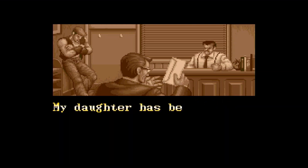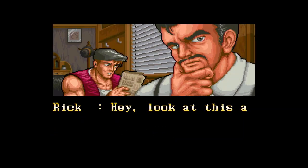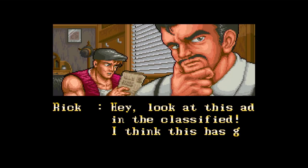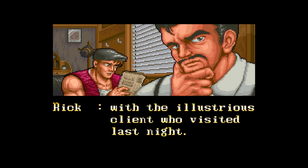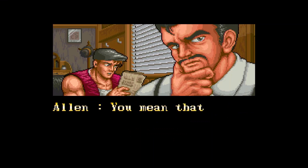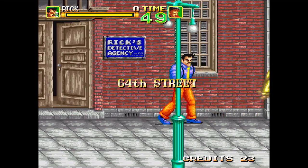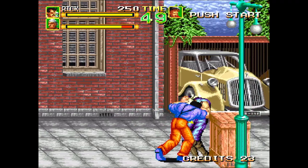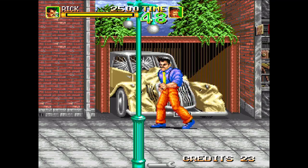The game opens to a story sequence. In Detective Rick's office, a father is requesting the detective's help to find and rescue his kidnapped daughter. After passionately consuming his 12th pork pie and putting on his deflated football for a hat, Rick dives headfirst out of his office, face first onto the streets. He looks up towards the clear blue sky and says through gritted teeth: 'I am prepared to murder hundreds, yet not thousands of men to save this kidnapped girl.'